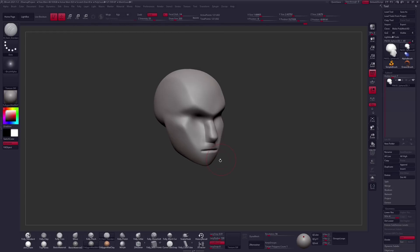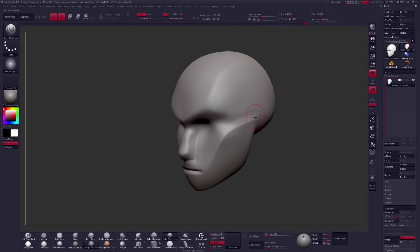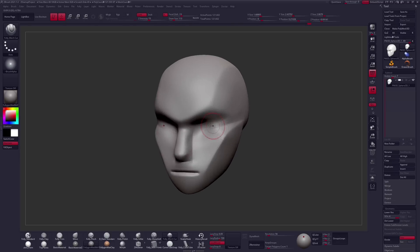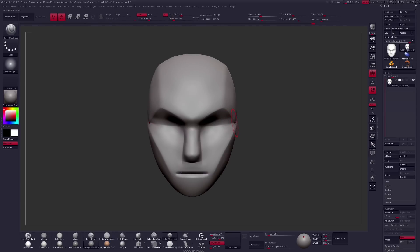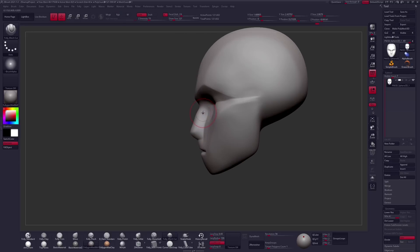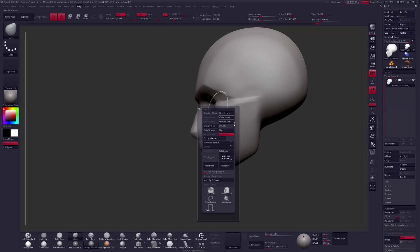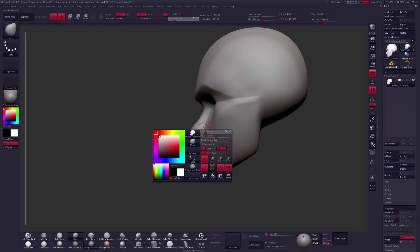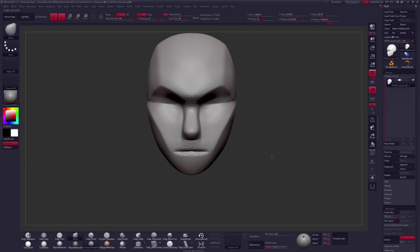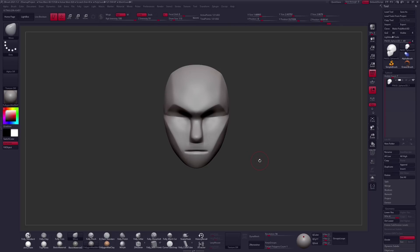This entire early process is just about blocking out, getting some planes down and figuring out these landmarks, because really you can't start creating a face or anything until you work on those early beginning stages. During this part of the process it looks really awkward, but what I'm doing here is actually the exact same process that a traditional sculptor would use - just figuring out these most basic shapes.